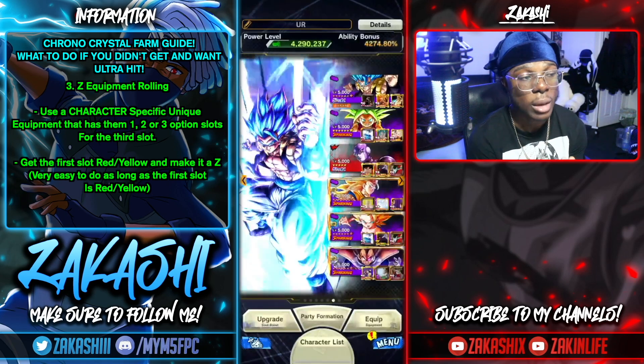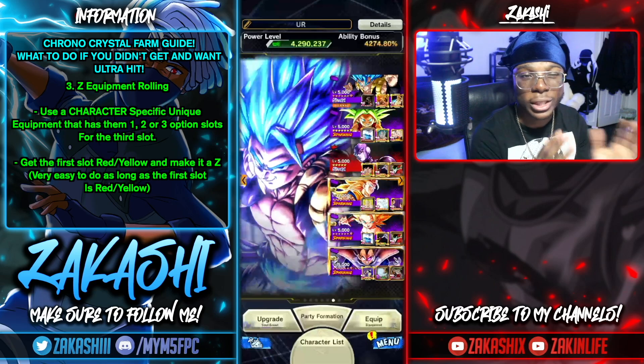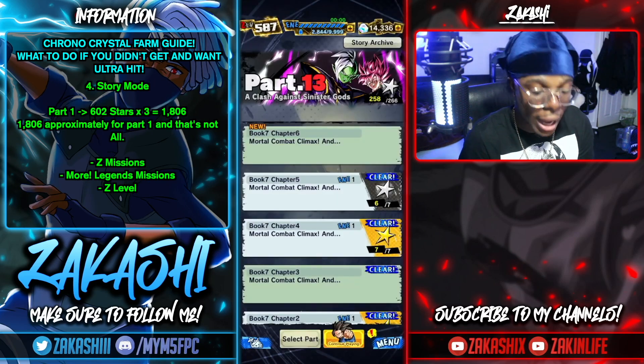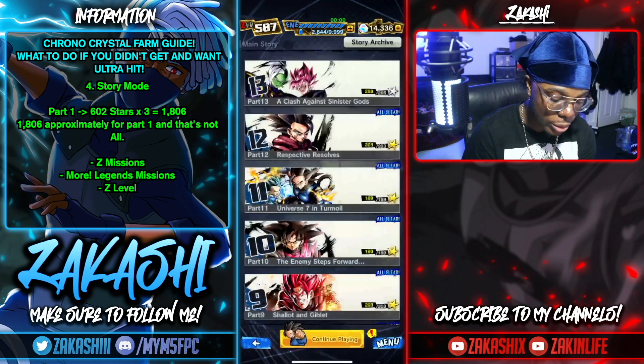The equipment rolling method is one of the easiest — it just uses slot removers if you don't care about equipment slots. You also get 2,000 chronocrystals from the raid exchange shop. Story mode — it's been updated recently, so if you haven't completed all of it, you're missing out.